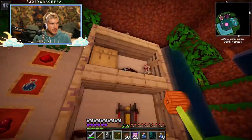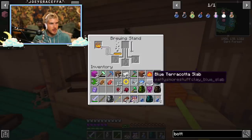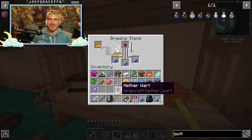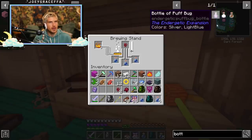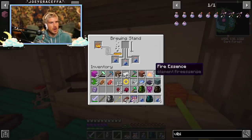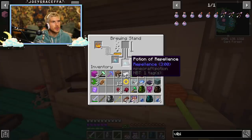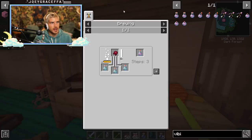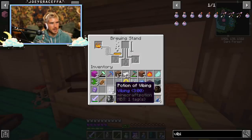First things first, we need to fire this up with some blaze powder. Let's make some awkward potions — putting a little nether wart in there. It was a puff bug and a bottle of milk. What is a puff bug? Now, repellents is a raw lionfish — what was I calling it before? It's a lionfish. I'm excited to see what a repellent potion is — I'll keep one. And then fermented spider eye gets added. Potion of vibing — I love that.